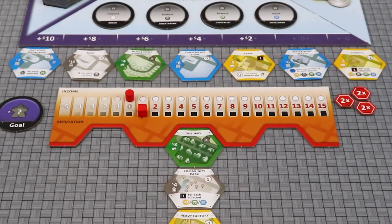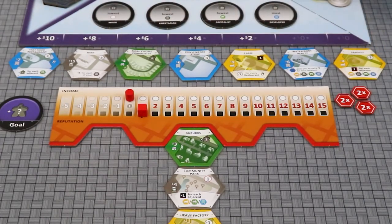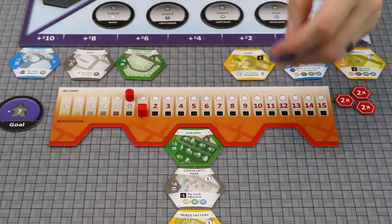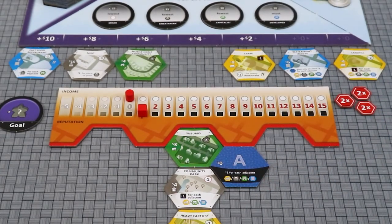The third way to gain a tile is to build a lake. Simply pay for any tile in the real estate market by paying only the cost above the tile. Then place it face down in your borough. This is a way to earn money for adjacent tiles, as described on the lake.